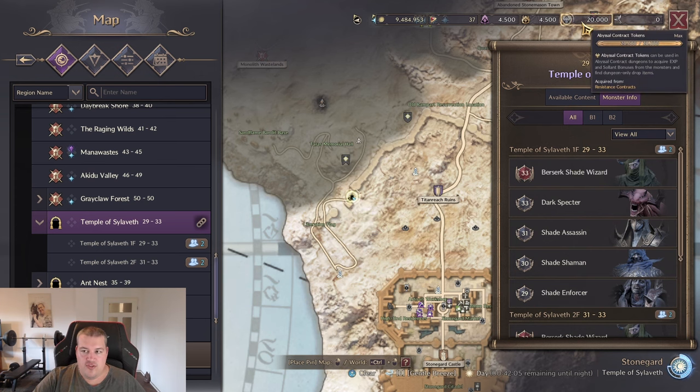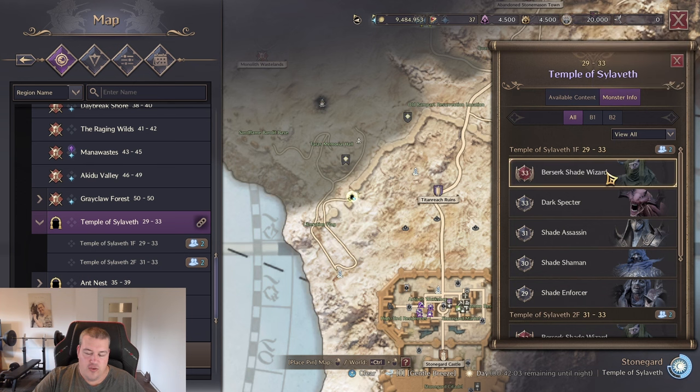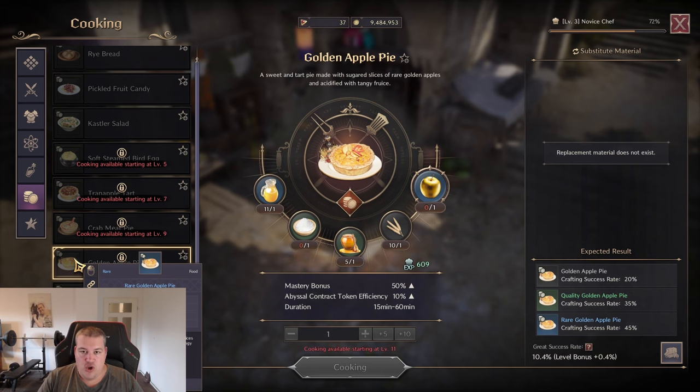Whenever you're close to 20,000 contract tokens, go into one of the open-world dungeons — like the Temple of Sylaveth or the highest one you can defeat — with Golden Apple Pie active. This buff food increases token efficiency by 10%, so you get 10% more loot. In those dungeons you can farm lots of traits for your items.